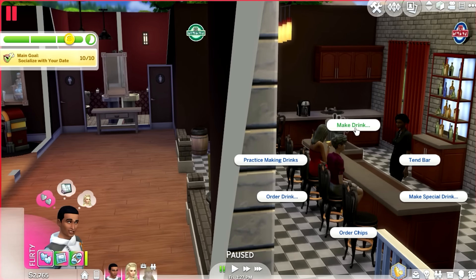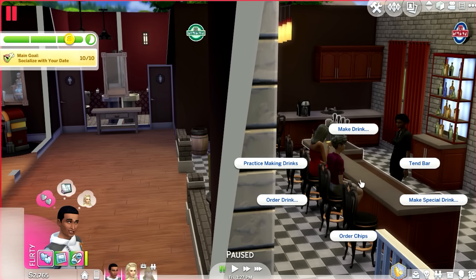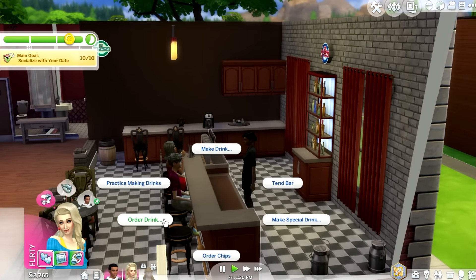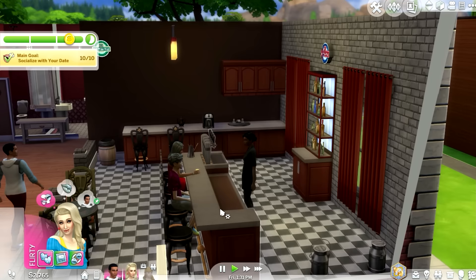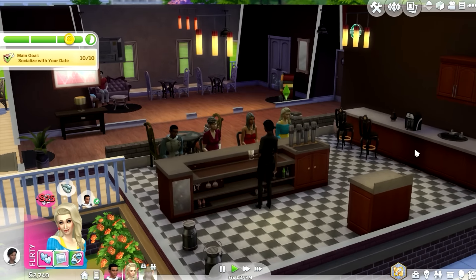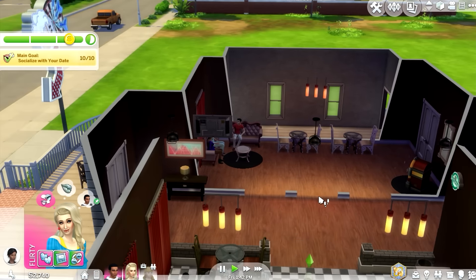Come over here, let's order drinks. Can you make a special drink for the date? A rich board is fine. Come over here — order a drink. Tang and Zing, rich dim and gusty — okay, I've got one. This is actually a nice place, like a coffee brewer. There's a bathroom and a server — I like that.